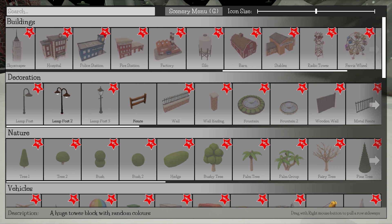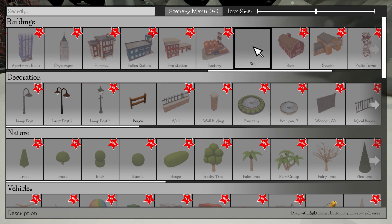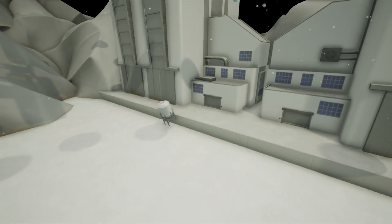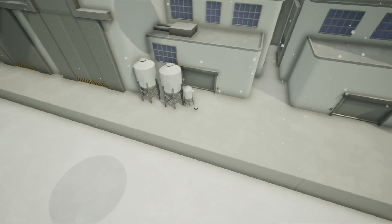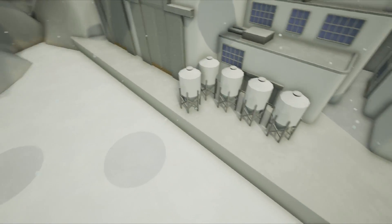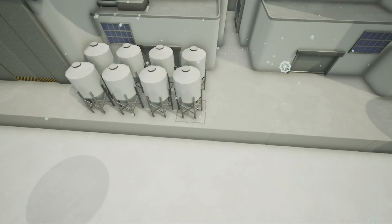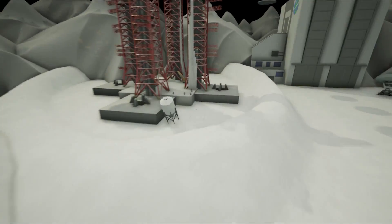What buildings do we have? What would fit? A fairground? These silos look kind of spacey. Just chunk a couple of those down — they look like they could be holding fuel or something. Space goods. Great.